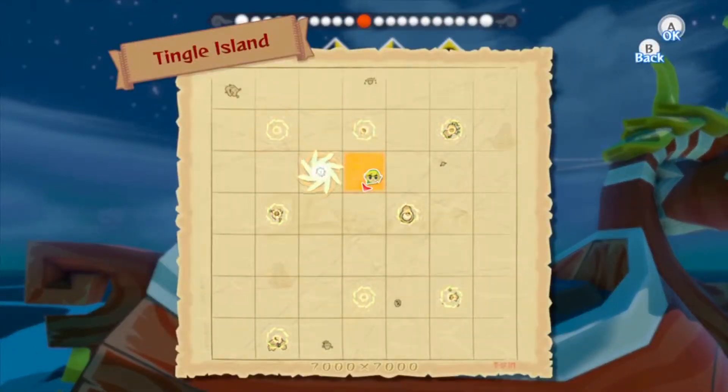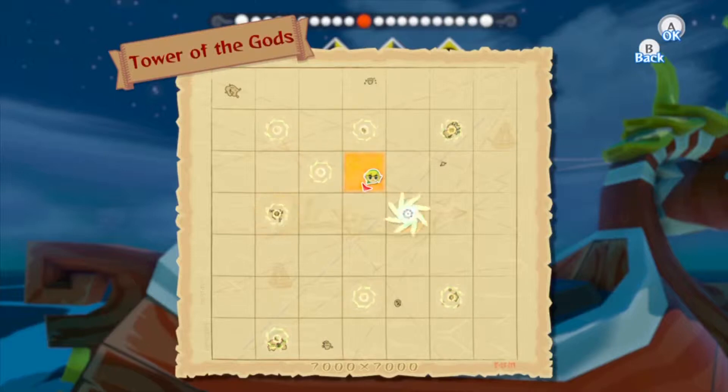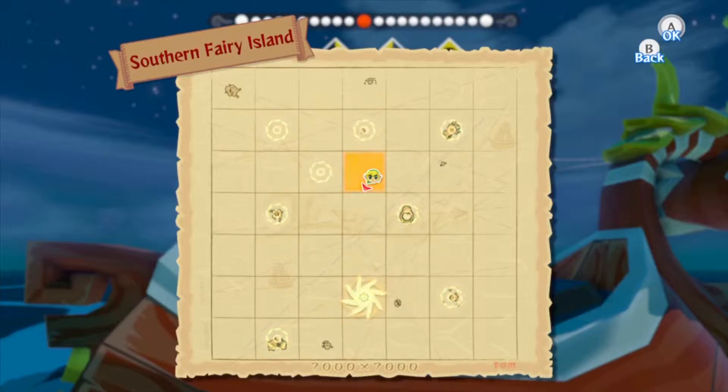So here are our warp points. We've got Mother and Child Isles — that warp point is interesting, I'll explain why later — Windfall Island, Dragon Roost Island, Tingle Island, Great Fish Isle, Tower of the Gods, Southern Fairy Island, Forest Haven, and Outset Island. So basically all the islands that are important to the story, save for the Forsaken Fortress for understandable reasons.